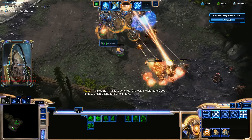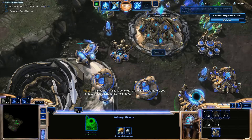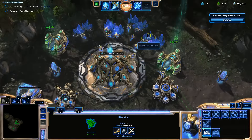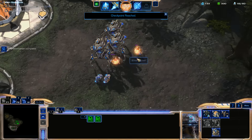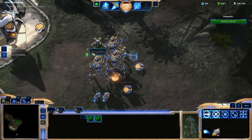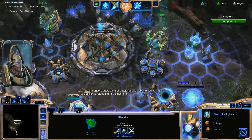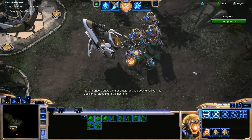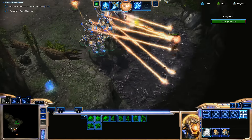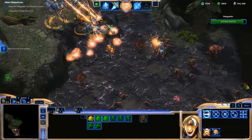Let's push in and destroy this stuff. The Megalith is almost done with this lock — I would advise you to make preparations for its next move. I'm just going to back up and let it do its thing. We're going to hotkey these, queue up more Colossi — we're going to need a lot of those. We can use Shield Overcharge or Solar Lance as we push into the next area, but there's no reason to be hasty. The first stasis lock has been disabled. The Megalith is relocating to the next one. It gets its shields back when it reaches its destination, so you do not have to worry about it dying really fast.